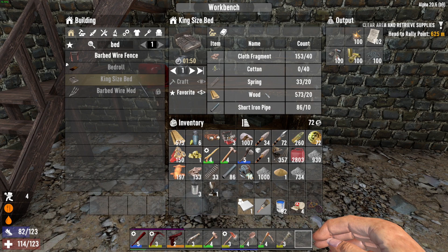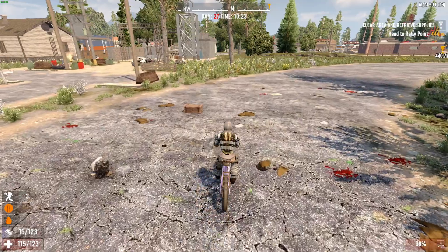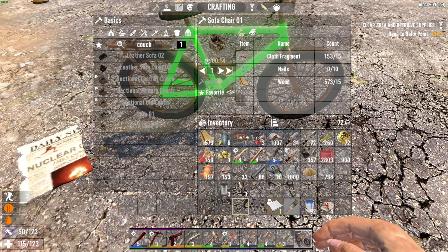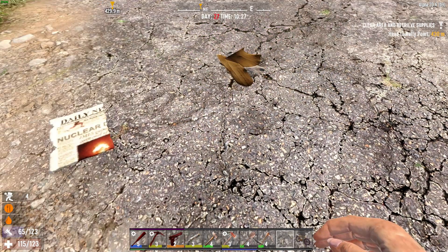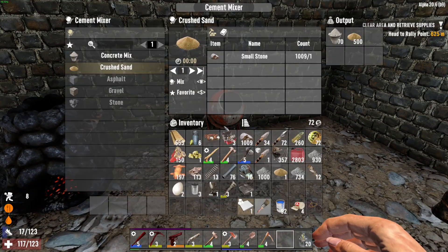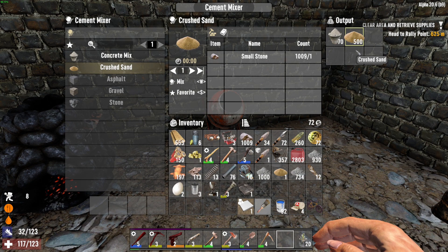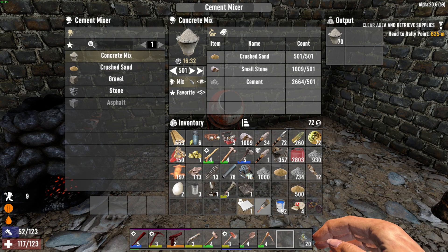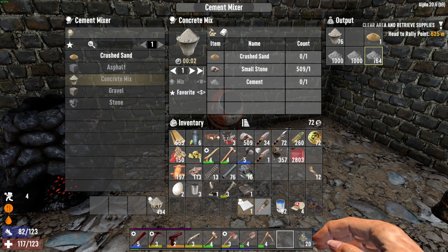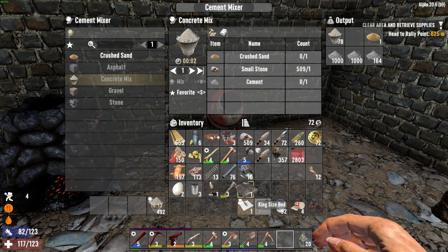For the king-size bed, I've got the springs, I've got all this stuff, I just need the cotton. Here's a bunch of cotton right here — I saw it on the way to the trader. Probably not 40, but it's enough to make a nice dent. Let's hit up as many of these as I can find. Come back down to concrete mix — we got 501. Let's make a nice even 500.